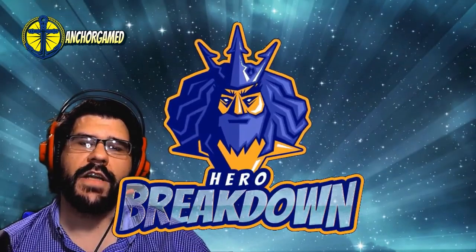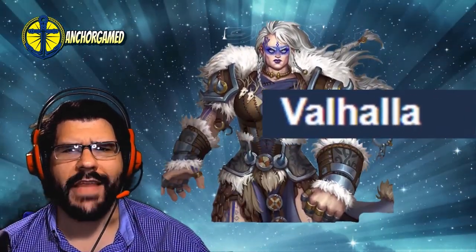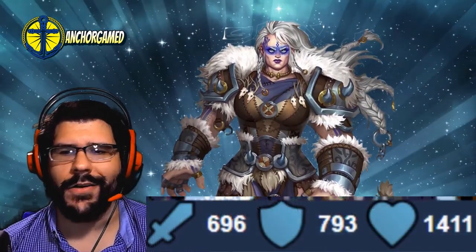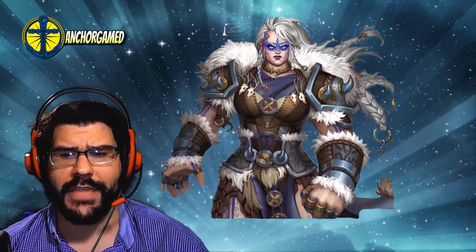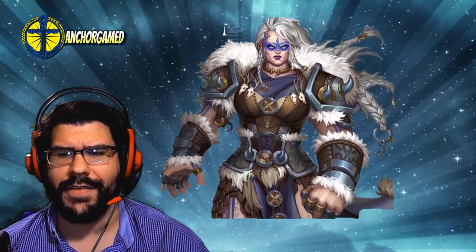Let me dive into today's hero breakdown. Today we're going to be doing a brand new hero breakdown on Scottie, a brand new Valhalla Season 3 hero. She's got 696 on her attack, 793 on her defense, and 1411 on her health. Overall, statistically pretty high on her defense as well as her health, and her attack leaves a little bit to be desired.